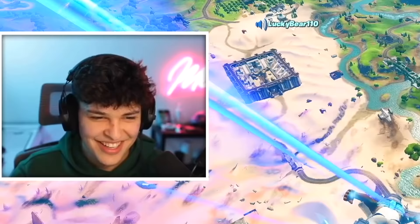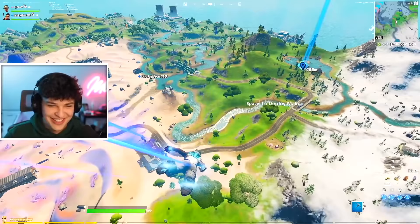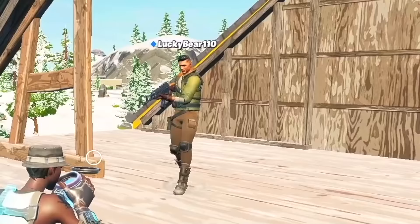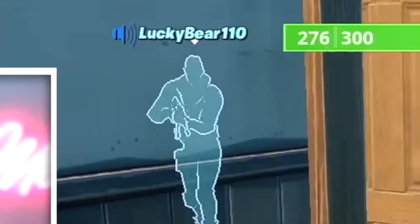The player says he doesn't care about loot and calls himself the best player, saying people call him Ninja. He's excited to show his editing speed. The player questions why I don't have a mic and whether I'm real, while enemies start landing nearby. I take out an enemy.